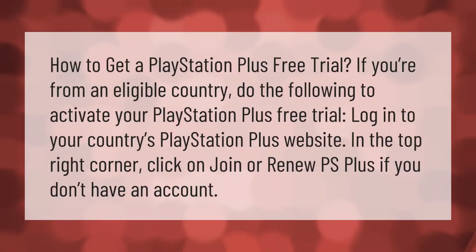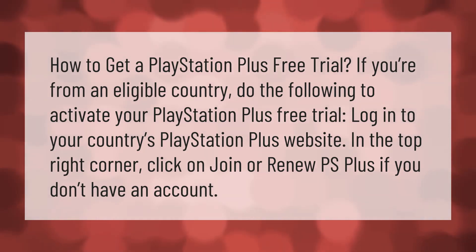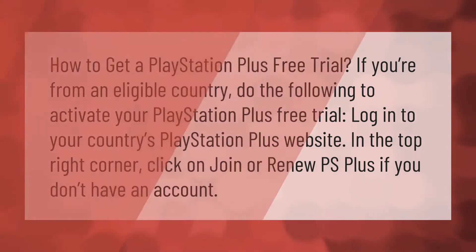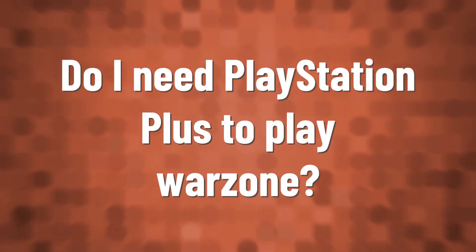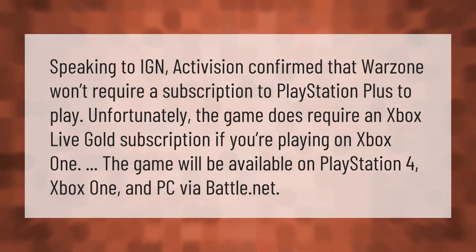How to get a PlayStation Plus free trial: if you're from an eligible country, do the following to activate your PlayStation Plus free trial. Log into your country's PlayStation Plus website and in the top right corner click on 'Join or Renew PS Plus' if you don't have an account.